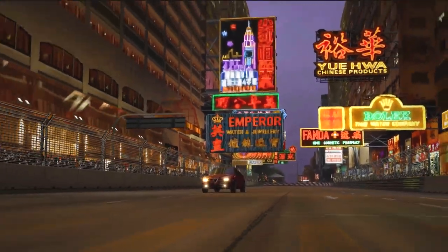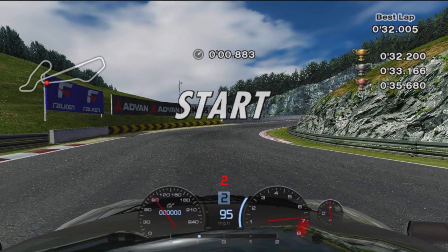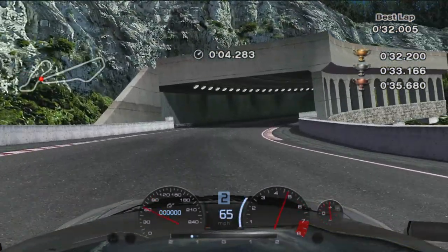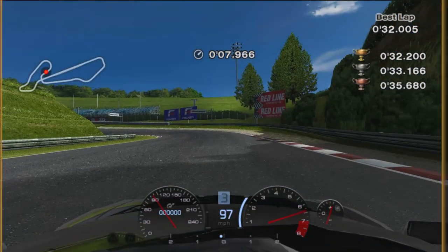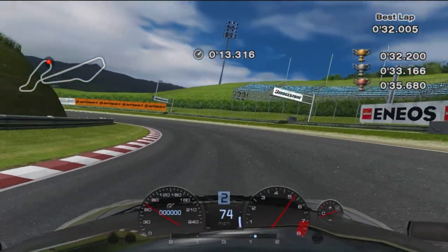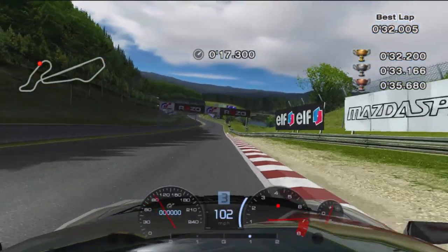Let's get started with the first test. Aim for the apex at the start of IA1 and brake after this sign hits the edge of the screen. Trail brake to cut past the curb in the next turn, exiting as much to the inside as you can to approach the long hairpin. Turn in before passing this shadow and aim to hit a double apex through the turn. What's most important is keeping up your speed and getting on the power as early as you can for a high speed exit.